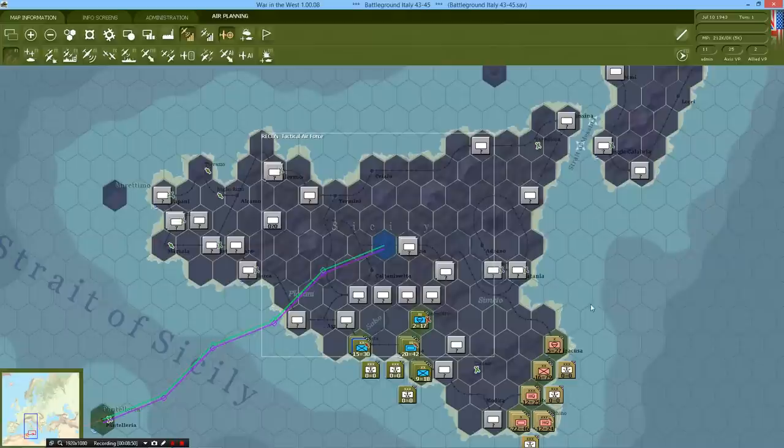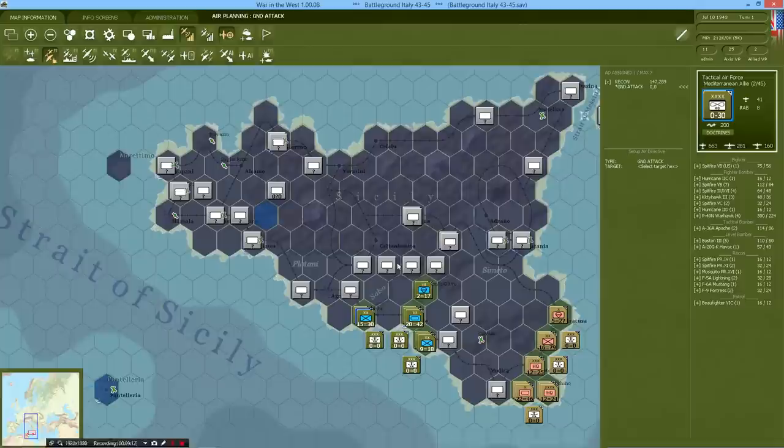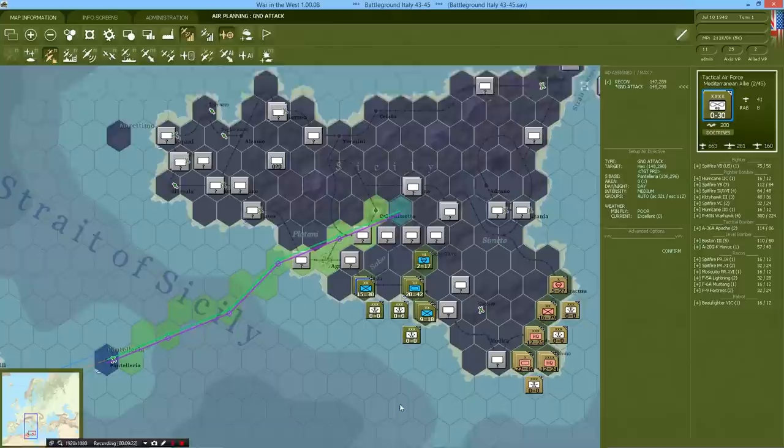That'll also display it here so we can have an overarching view of our planes. It paints a nice box over the area we want recon done in. Now we'll plot a ground attack mission, again coming from Tactical Air Force, and we want this one to strike at the units over here.